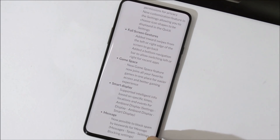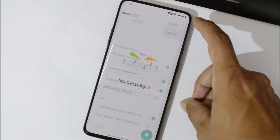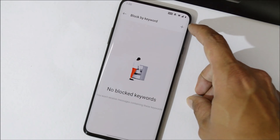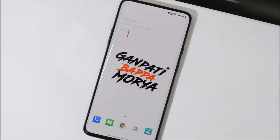The last change log is related to the messaging app, which now allows you to block spam by keyword. Go to the Messaging app, tap the three-dot menu, then Settings > Blocking Settings. You can add keywords there, and if those keywords appear in a message, the message will be automatically blocked. These are the complete change logs for Android Q Open Beta 1.